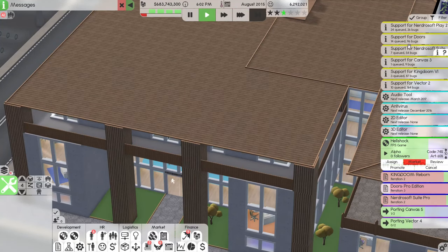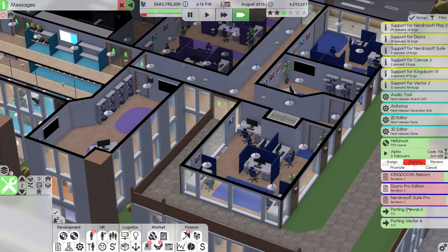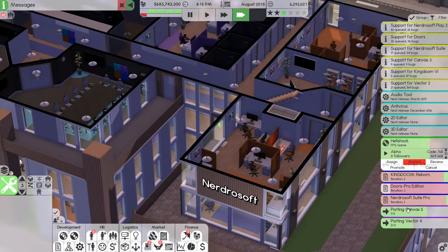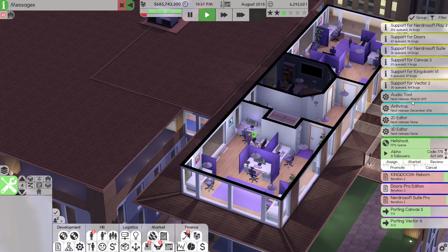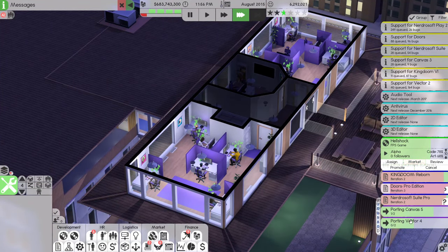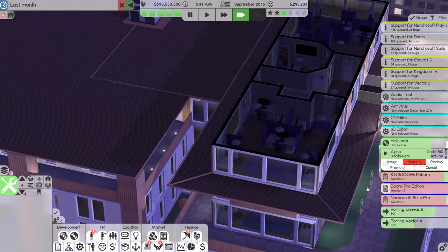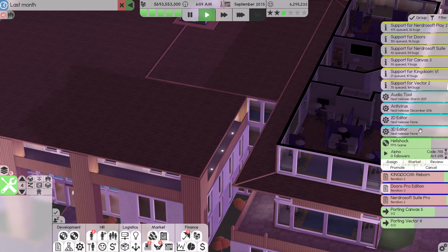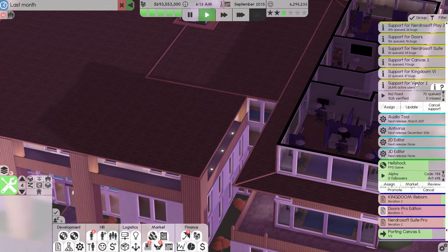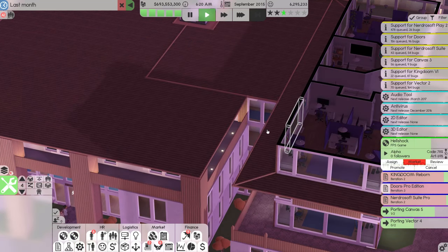Unfortunately my update for Doors didn't do anything. So we're going to end marketing on Doors, which frees up my main marketing team to do whatever I want. We're also clearing up a bunch of the port jobs, which is fantastic news. My update team is doing a very good job. There are bugs for Doors, bugs for Vector, and we're still supporting Vector 2 — we just released Vector 4, but that's what it is.